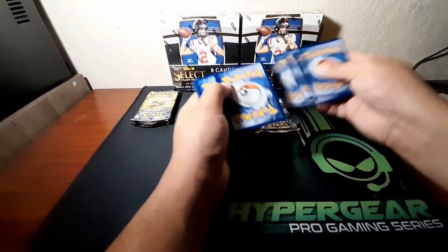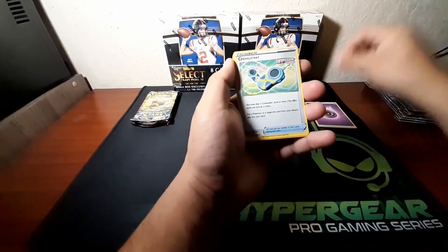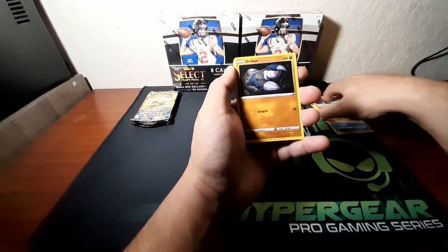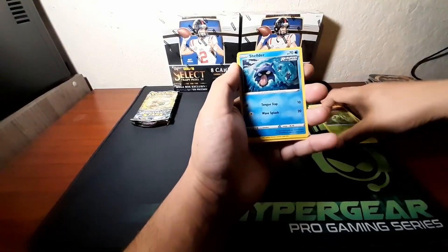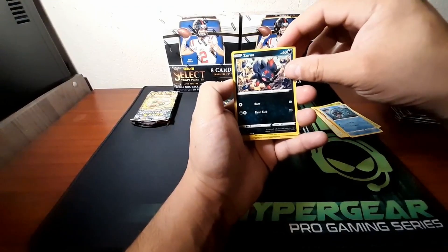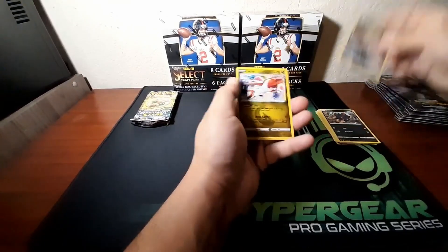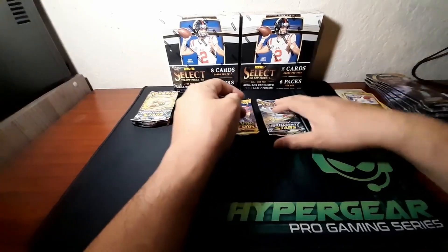From the Fusion Strike pack we got: Psychic Energy, Cross Receiver, March Trap, Low Bunny, Piercer, Joltik, Caterpie, Shellder, Rapid Trick — oh, a reverse holo! We got Zeraora, a reverse holo Mild Metal, and then an odd holo. That was trash overall.